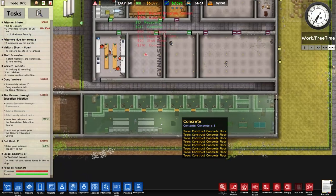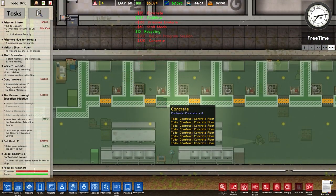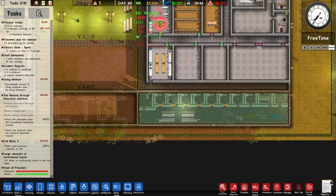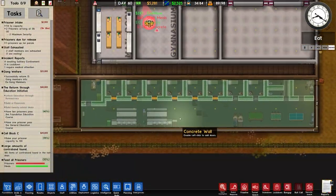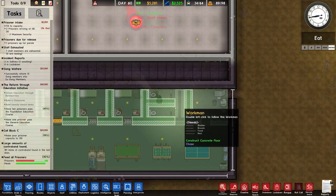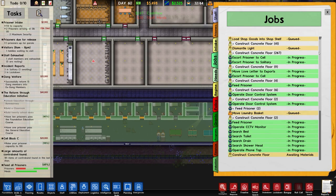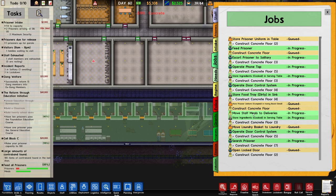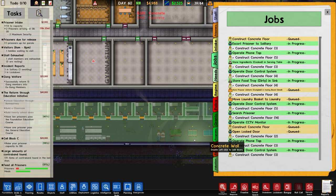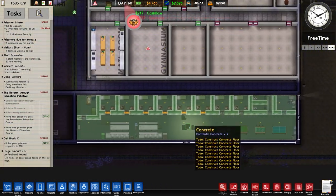I'm seeing concrete up here, I'm seeing recycling, I'm hoping they're putting the walls in. Does it say 'construct concrete floor'? Maybe this clone tool is not going to work. Let me check the to-do list — construct concrete floor, working materials. Is it the new room, the tattoo removal room? If I cancel that — yeah, they're literally doing nothing.